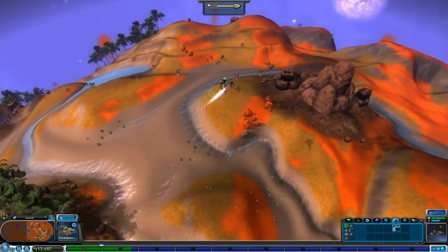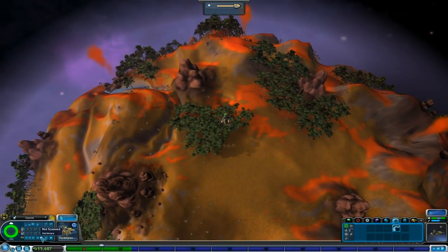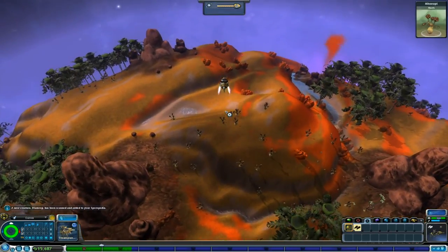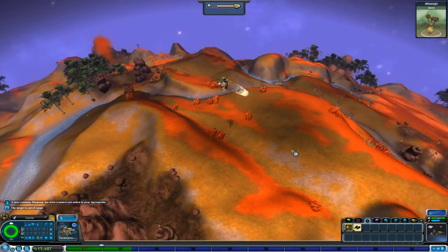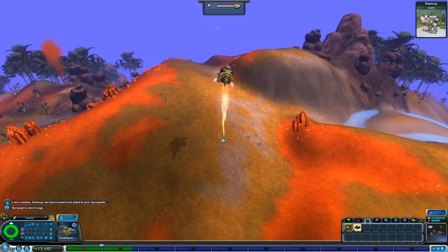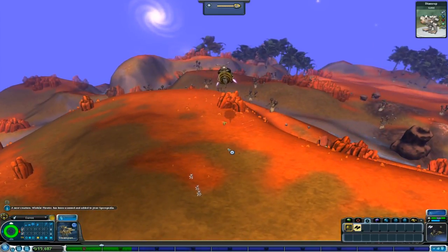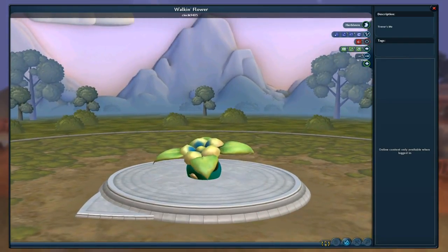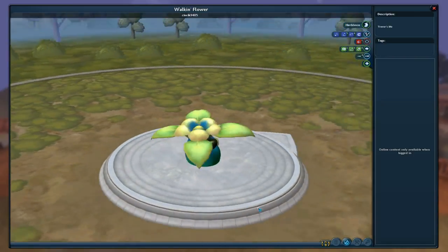I don't know why I started a trade route with this planet — maybe it was just an accident, but we have a trade route with them. I'm not even scanning everything so I'm not even remembering what's here. A walking flower! I didn't see this guy either. Look at him tucked down — they're trying to hide and just tuck themselves down. How cool is it to be able to discover these aliens like this?